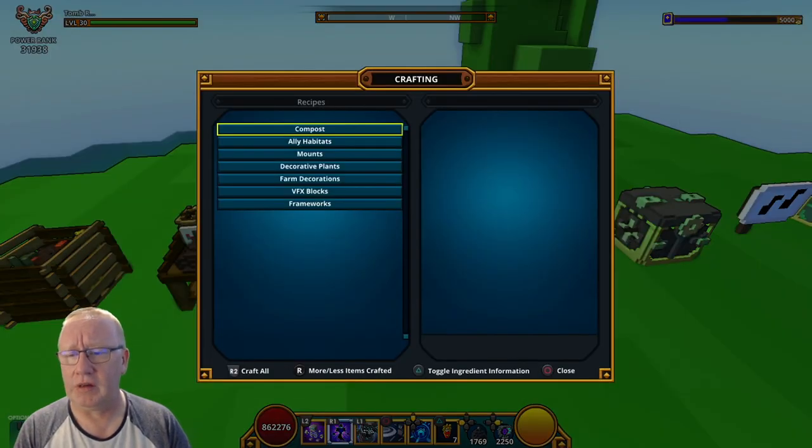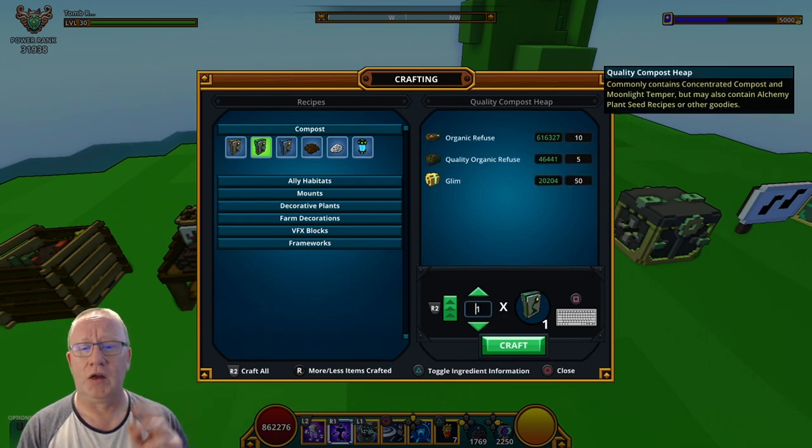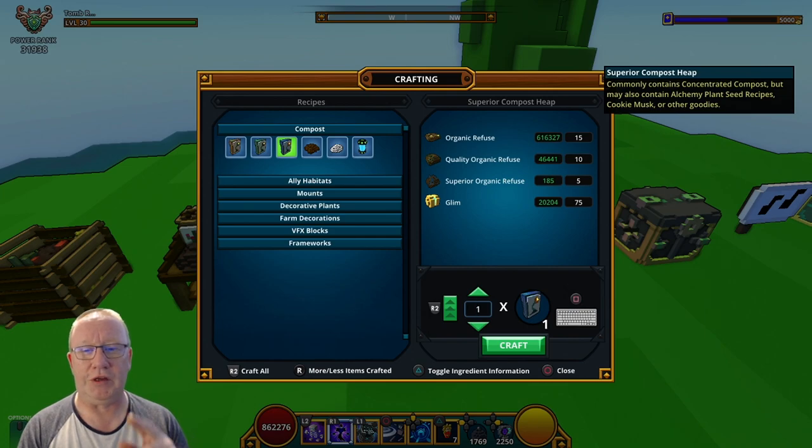Now we're at the harvesting station. What you want to be doing is crafting as many of these compost heaps as possible. What you'll mainly get is concentrated compost and plant seed recipes. Out of this one quality compost heap you will get mainly concentrated compost, but you'll also get moonlight temper and alchemy plant seeds.